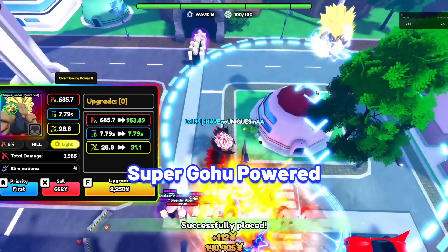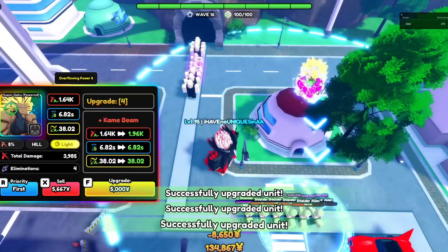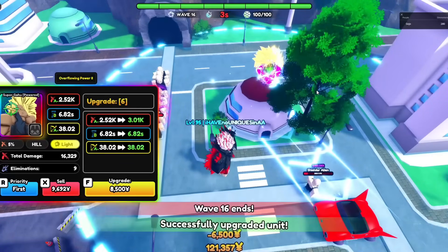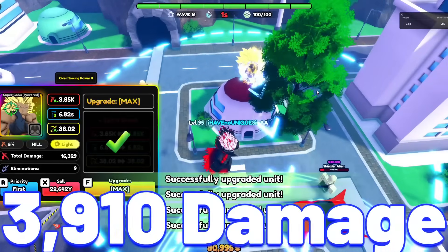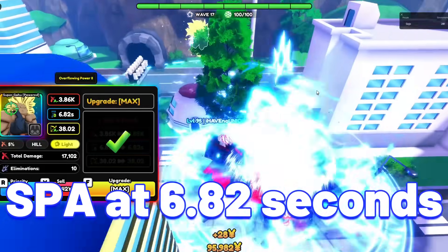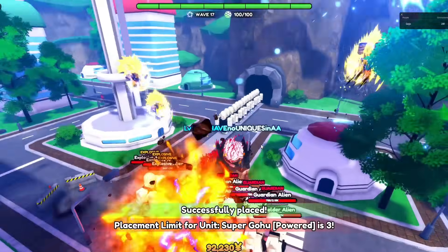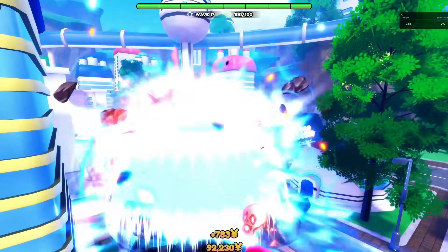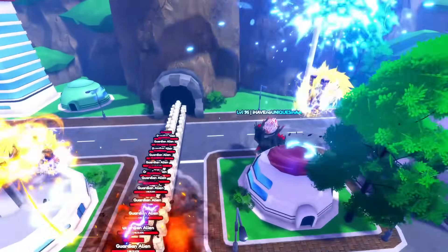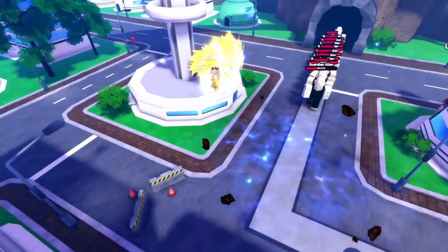Next is Super Goku Powered. Goku is one of the best heal units with insane multi-hit, which is great against shield enemies. Super Goku Powered's stats at max upgrade at max Alar: 3,910 damage with his SPA at 6.82 seconds, making his damage per second at 573.31, with great AoE. His passive, Overflowing Power 2, increases his damage by 1% for each attack against an enemy in his range, up to 25%.